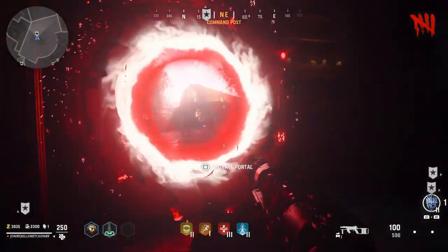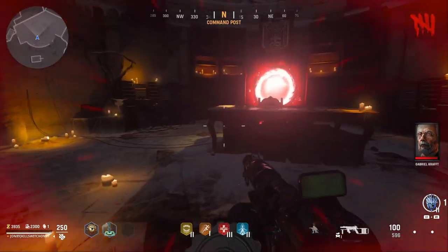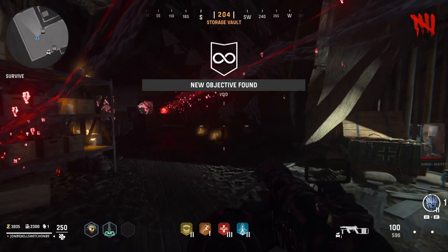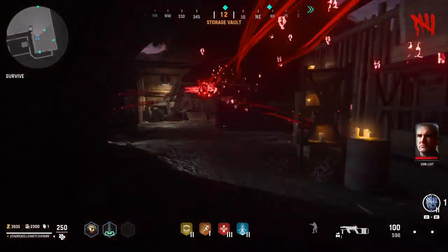Now that we're back to the void area, we can go into the void, and this is again where the Easter Egg is going to start. What we need to do is survive three rounds in the void. This is the new round-based mode that they have now, so it's not very difficult. You don't really have to be set up unless you're going all 12 rounds — which I will cover in another video. All we need to do now is go three rounds inside of the void.